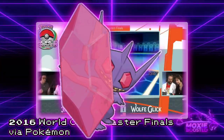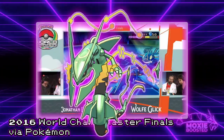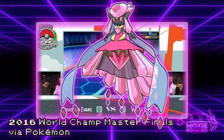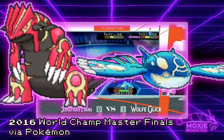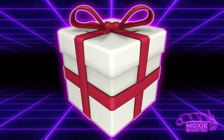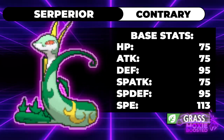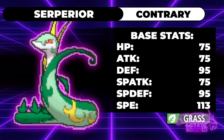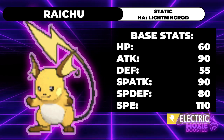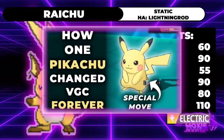Also receiving Megas were Latias, Latios, Rayquaza, Lopunny, Gallade, Audino, Diancie, and of course Groudon and Kyogre, which actually gained Primal Forms, but they're basically Megas. Finally, we have a couple of event Pokemon which actually saw some play. Contrary Serperior was released, taking it from a bottom-tier Grass starter to a fast and bulky Grass Pokemon whose special attack would double every time it Leaf Stormed — pretty big. Raichu also gained access to Endeavor via an event that ended up on Wolfe Glick's World Champion team in 2016, but you can get more info on that via my lore video covering the topic.